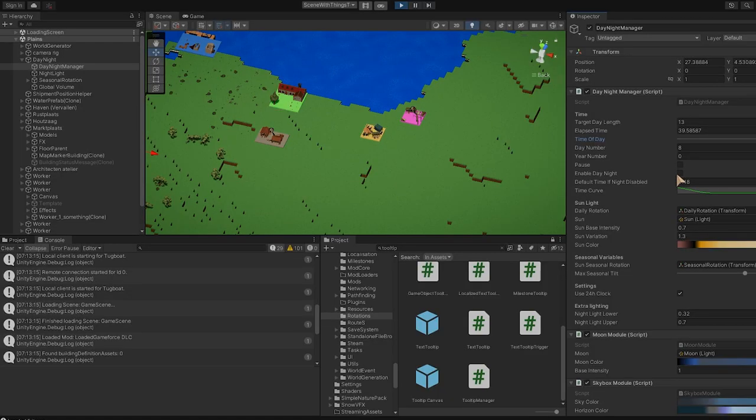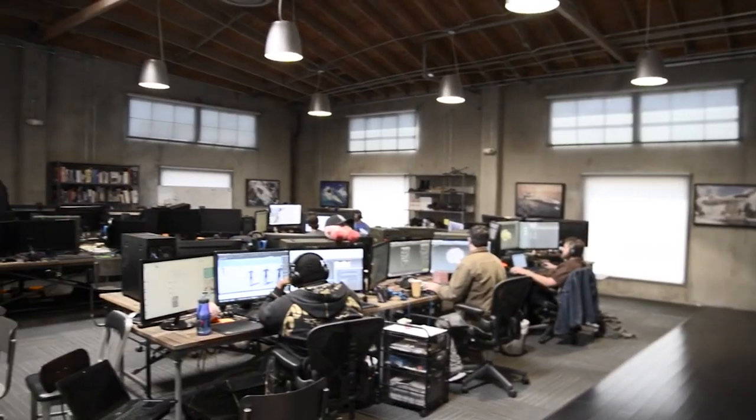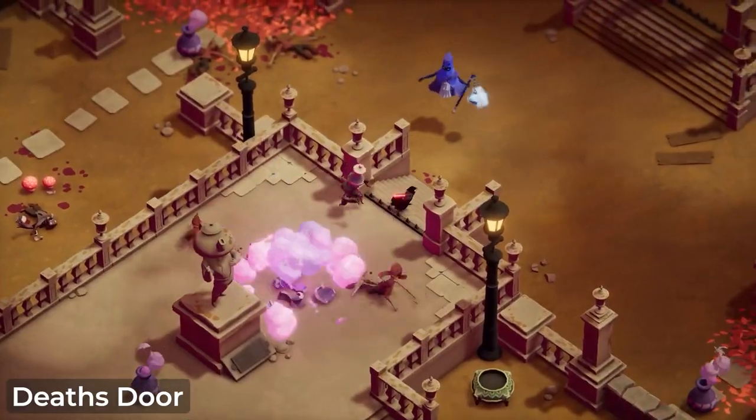If you're a game developer you've probably heard about the general stages that a game has to go through in order to be made — things like pre-production, production, testing your game and then eventually launching. Now these terms are quite boring and are things that real game development companies do, but we're indie developers here. So in this video I want to go over the five stages that an indie game developer specifically has to go through in order to successfully make their own game, and give some tips and tricks on each stage as well.